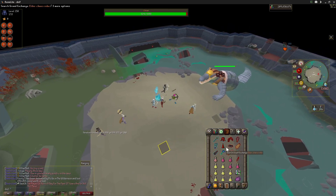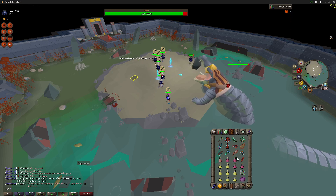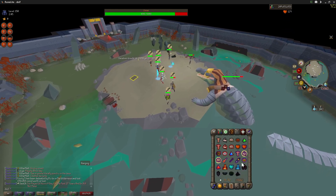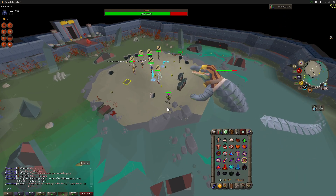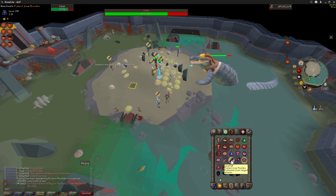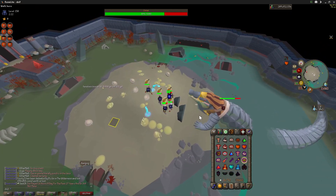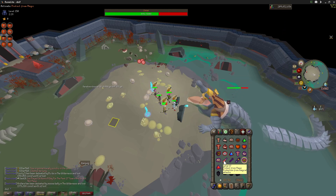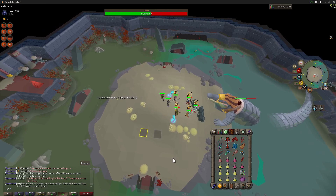In this room I pray flick — it saves prayer pots, it literally lets me bring one less. I wouldn't do it at first honestly. You want to use your spec weapon here. The balls are mage and the other ones are range — usually people will do that for you. If you're gonna pray flick you literally just do it when it's right next to your overhead, just boop boop, that's it. It saves a whole extra slot — you can bring an extra brew.